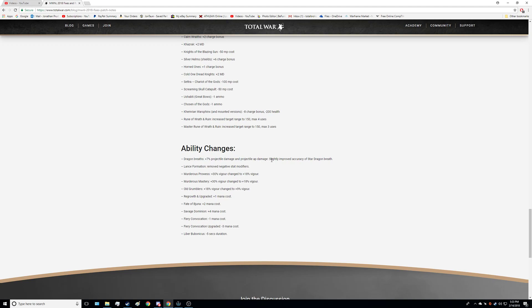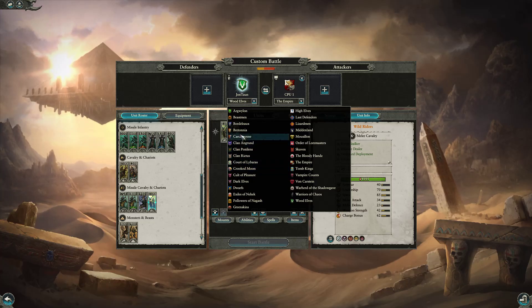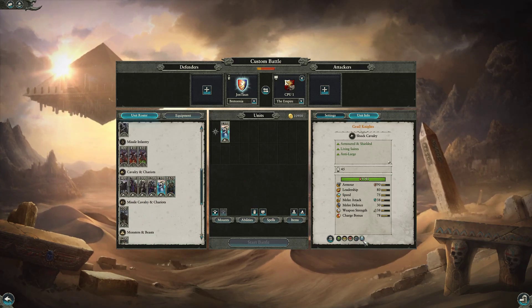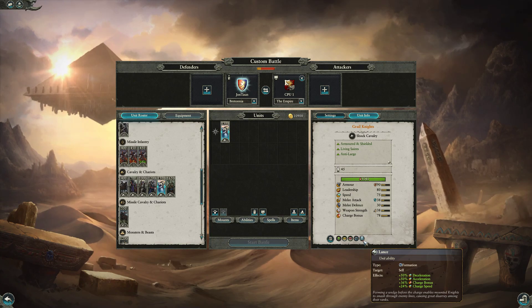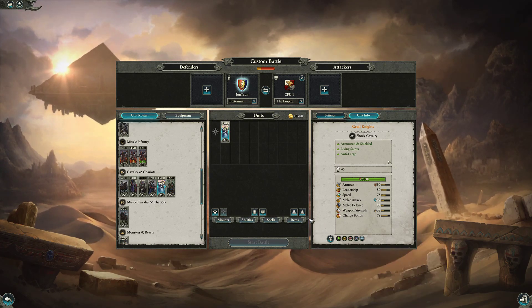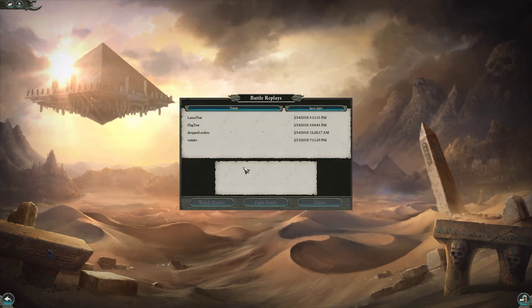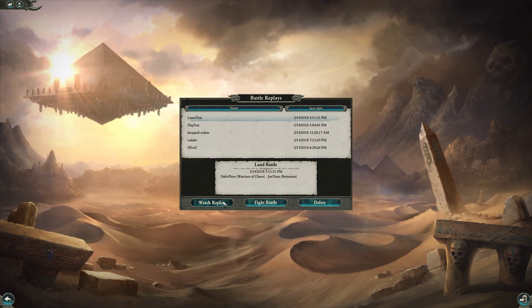Dragon Breaths got plus 7% projectile damage and AP damage, with slightly improved accuracy for Star Dragon Breaths. Lance Formation had its negative stat modifiers removed — this could be big. Let's go into the game and grab Bretonnia to see what Lance Formation does. It now gives plus 50% deceleration, plus 50% acceleration, plus 36% charge bonus, and plus 24% charge speed, with no negatives to using it anymore.